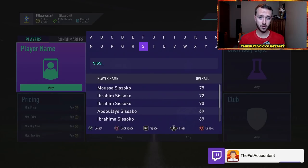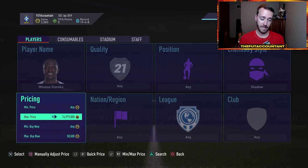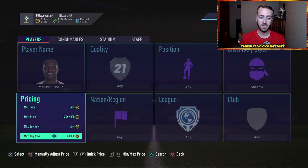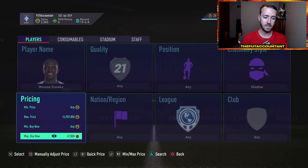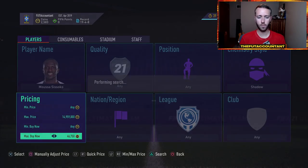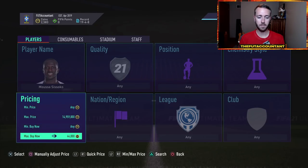Let's go to method number two, which is very similar, but instead of position changes, we're doing chemistry styles. Last year this type of trading was unreal — chemistry style trading was undefeated in FIFA 20 and was a huge moneymaker almost all year because shadow and hunter chemistry styles were so expensive. This year they're not as expensive, but this trading method is still very profitable because people will pay the extra coinage instead of going out and buying the chemistry style themselves — they'll just buy the card with the chem style already applied.